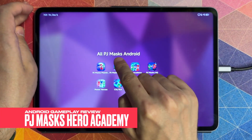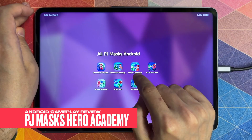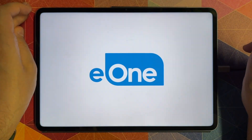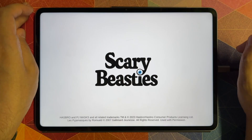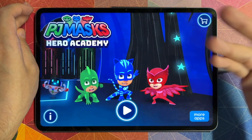Hello, hello again. It's a new PJ Masks Gameplay episode about the game PJ Masks Hero Academy. We're gonna play this game up to 15 minutes on this Android tablet Xiaomi Pad 6S Pro. Let's play it, check out all the game's activities and characters. Let's go.